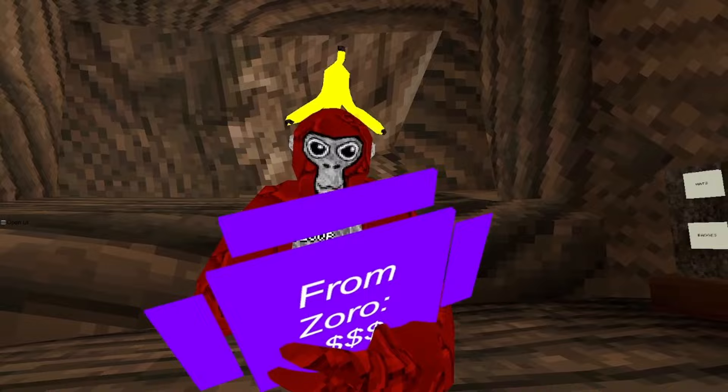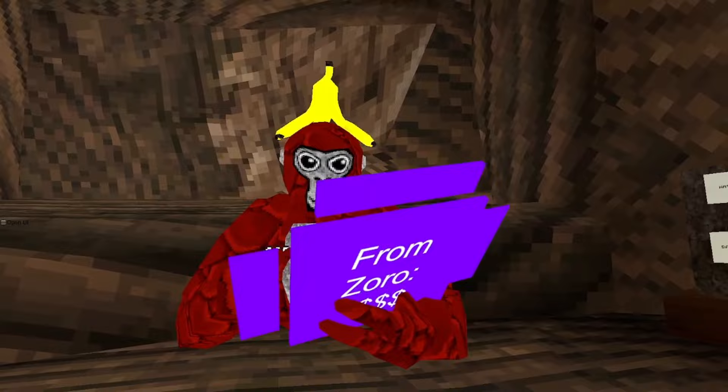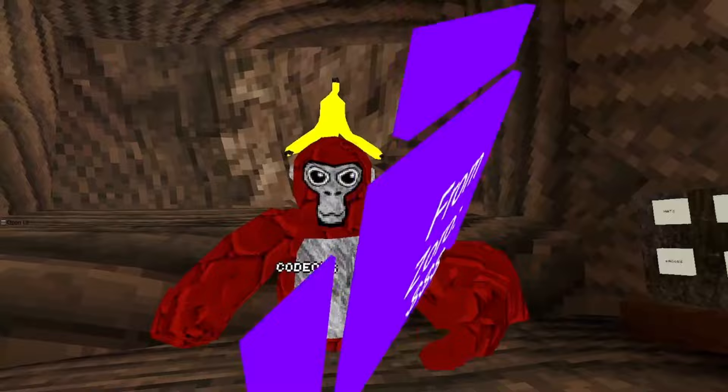Bouncy ground — it won't turn off, I'm not gonna use it. Moon walk. Jupiter walk. Slingshot mods — I don't have slingshot. Invis monkey and ghost monkey — your triggers. I used ghost monkey and it broke my rig, I don't know if it does the same with invis monkey, I'm not gonna risk it. Flush RPCs — it will flush all of your RPCs.